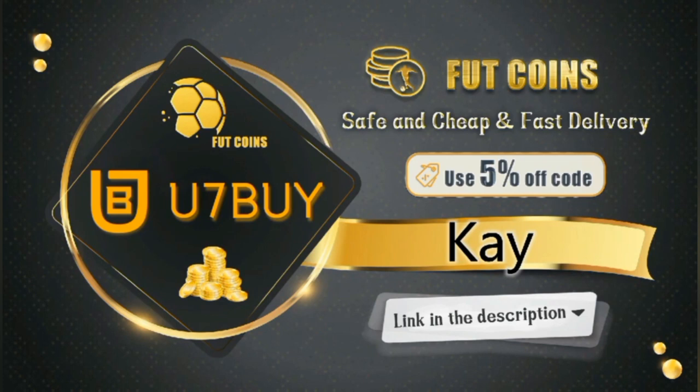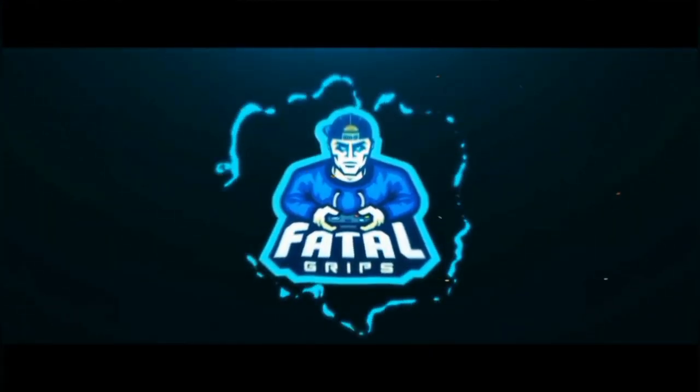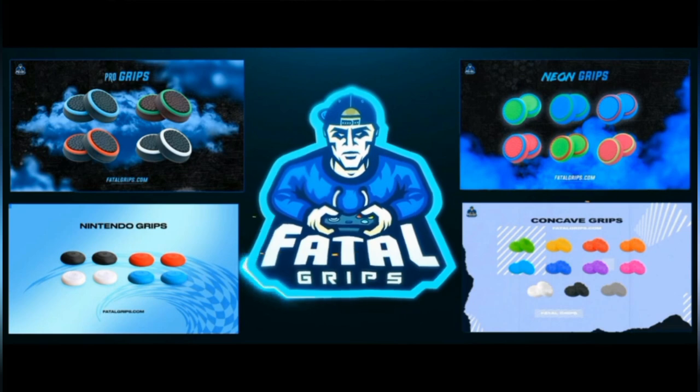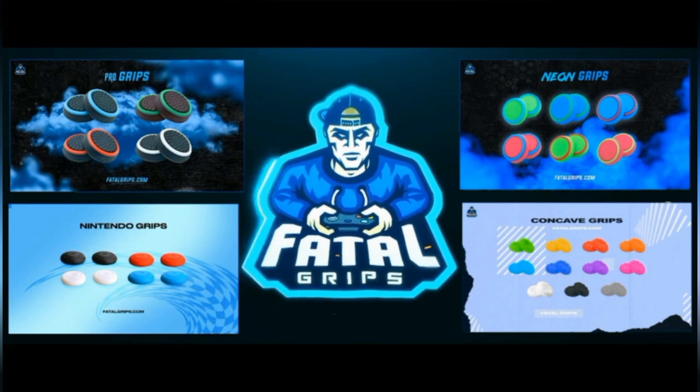If you're looking to buy some cheap FIFA 22 Ultimate Team coins, make sure you check out — use code K at the checkout for five percent off, link in the description. Also, if you're looking to accessorize your controller, check out Fatal Grips — they do joystick grips and controller skins in an array of colors and styles. Use code KN10 for ten percent off at the checkout, link in the description.